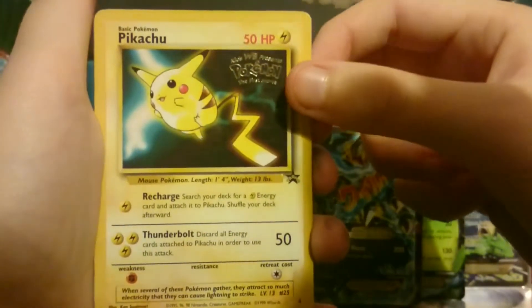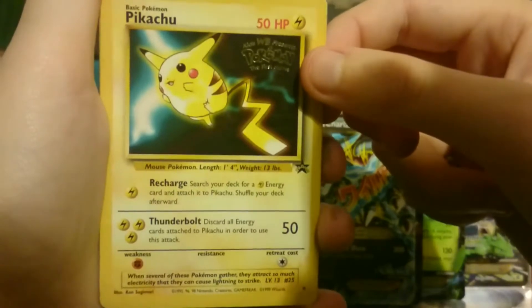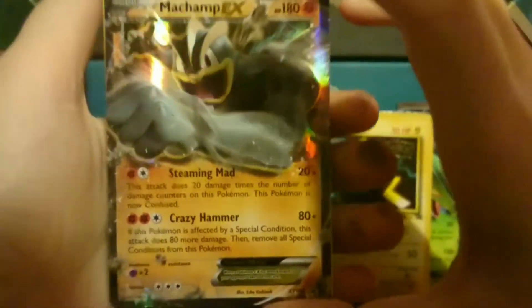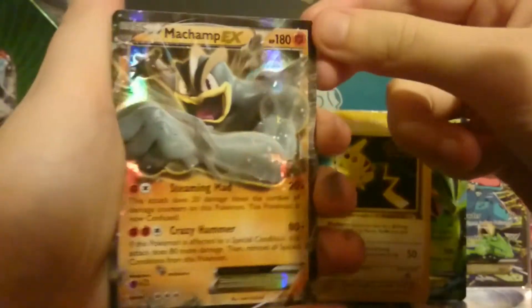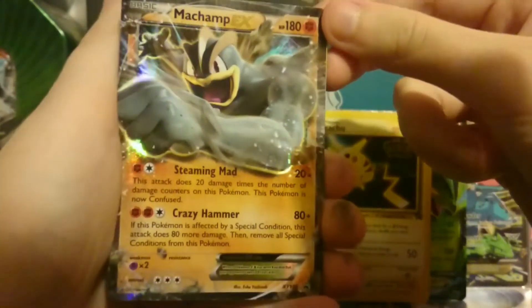I really miss my old school cards, and pulling this is absolutely wow. What else have we got? A Machamp EX — that's a promo as well. That must be from the tin I believe, the Power Trio tin with Gengar and Mewtwo. I love Machamp. It is a really really cool Pokemon. This card is absolutely crazy.